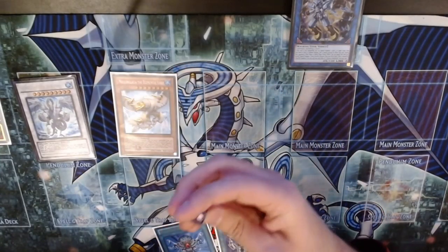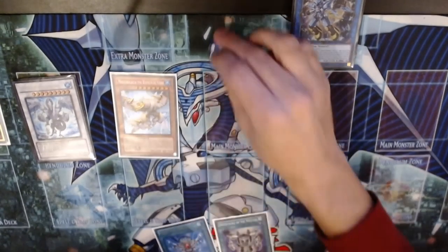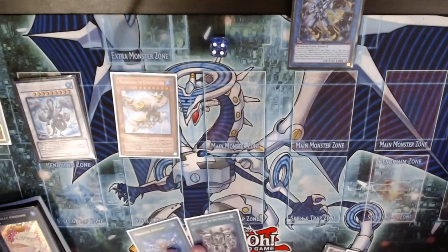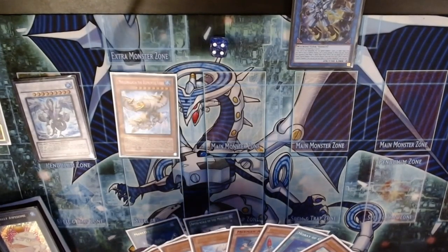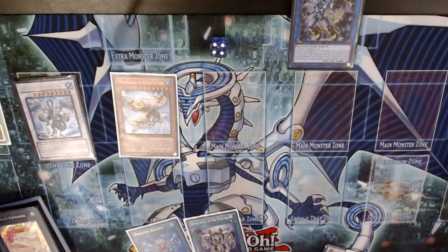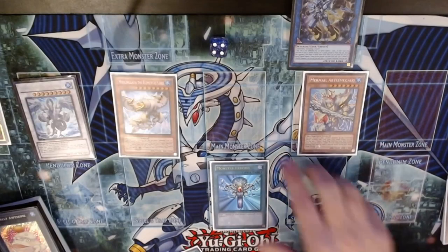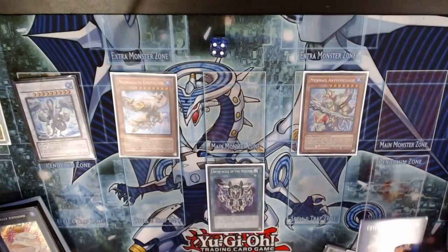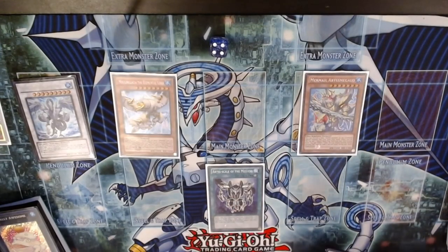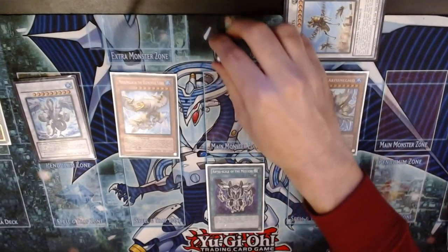That's going to be the fourth discard. Then we have Monster Reborn and the Abyss Scale. If we really want a Spell Negate what we could do is just Monster Reborn, bring back Megalo, attach the Scale, and pass turn. Then we'll link in their Standby or Main Phase — Trisula's effect is in the Main Phase — and go straight into Desert Locust and use Locust's effect to discard a fifth card.